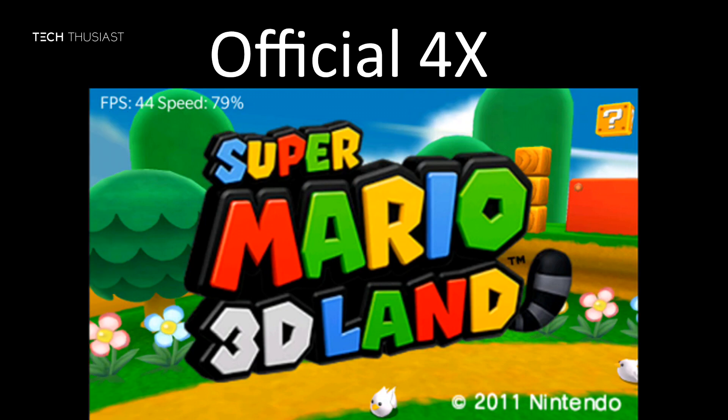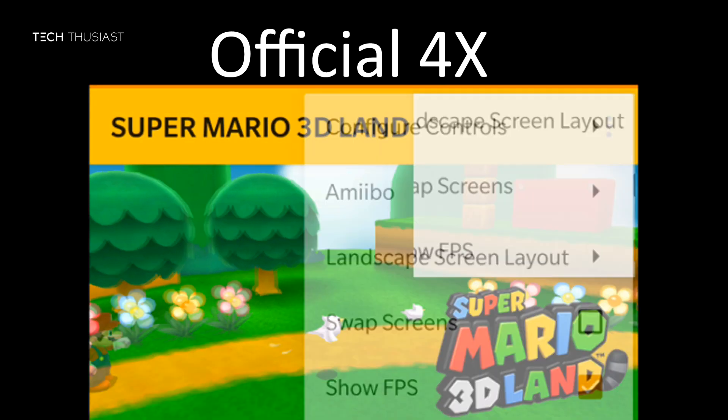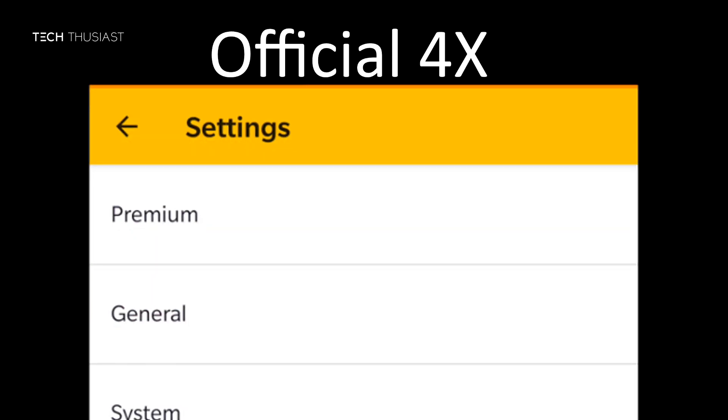So firstly I will be playing Super Mario 3D Land. I will start with the intro, and on the official build you can notice that it is quite laggy at 4x resolution. I will bring it down to 3x to see how it performs.